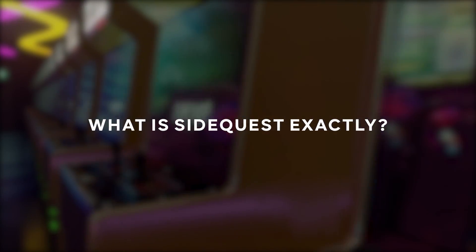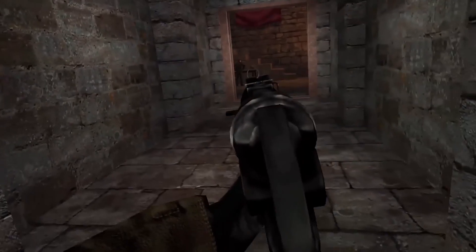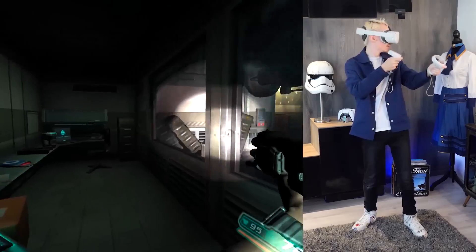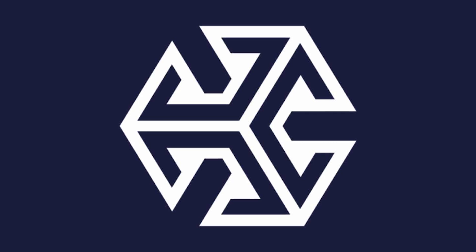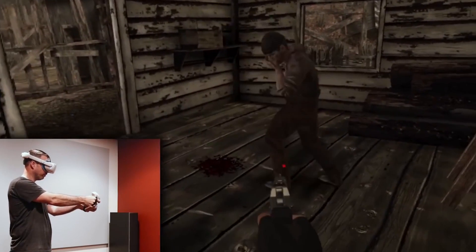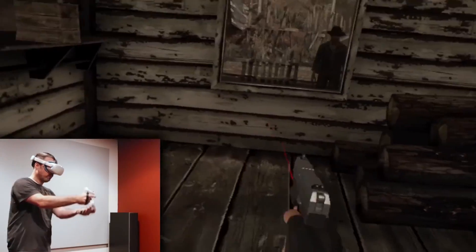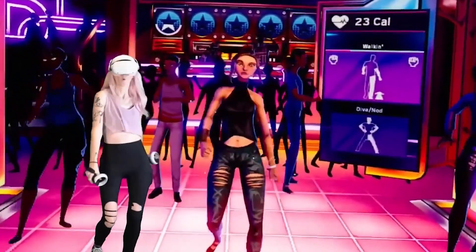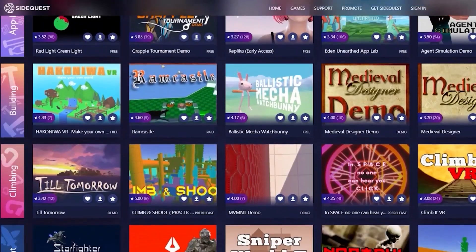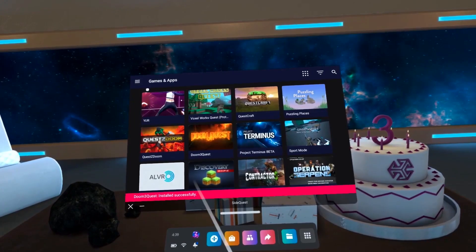So what is SideQuest exactly? SideQuest is a one-stop shop for all things VR. It's a treasure trove of virtual content waiting to be explored by standalone headset owners. Whether you're into experimental games, tech demos, or just looking for something new to play, SideQuest has got you covered. Think of SideQuest as a community-driven platform connecting VR enthusiasts and developers alike — a hub for creativity and innovation, with developers pushing the boundaries of what's possible in VR.